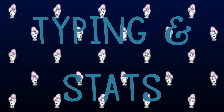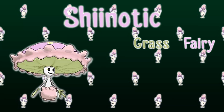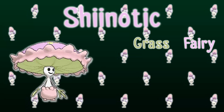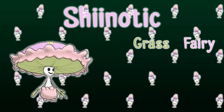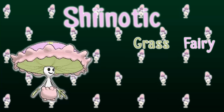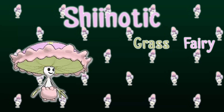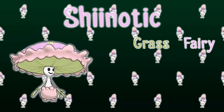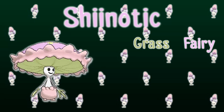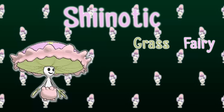Typing and stats. Sheenotic is Grass/Fairy type, which we have seen previously in Whimsicott and also again this generation in Tapu Bulu. So it's a little bit of a shame that it's not unique, but I actually really like this typing. It's pretty good defensively — it does have that quad poison weakness so it's really weak to poison, and it has a number of other weaknesses too. However, it's got some really nice resistances which is pretty good. Offensively, not amazing because both of its STABs are resisted by Fire, Poison, and Steel types, so you'd need to see what coverage is available, but I quite like the typing.